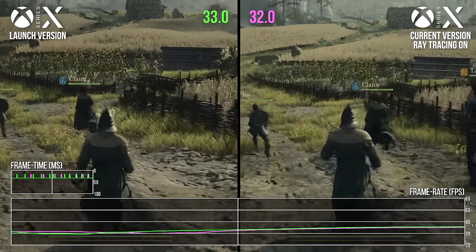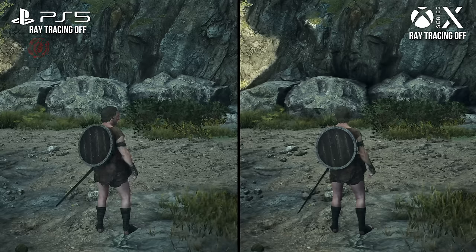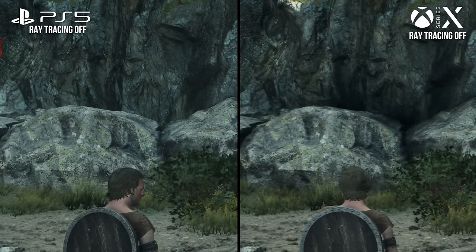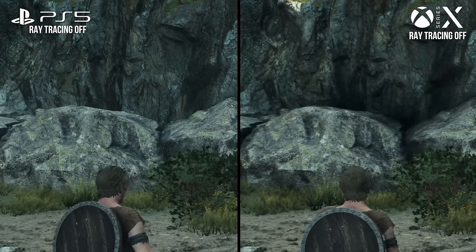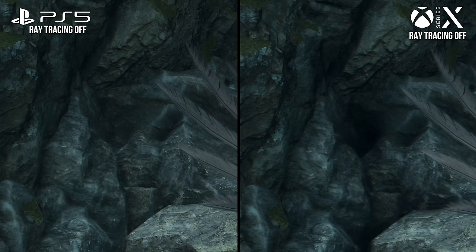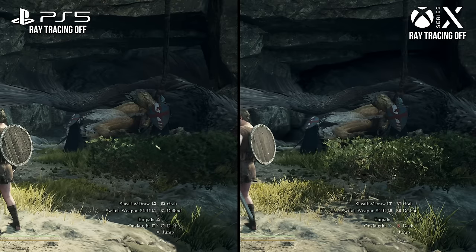With Series X out of the way, let's take a look at PS5. Visually speaking, we're mostly in line with the Series console here. But weirdly, it seems like ambient occlusion isn't presenting properly when we turn ray tracing off. Compared to the Series X release, the PS5 looks relatively bereft of shadow, which produces some unsatisfying results.